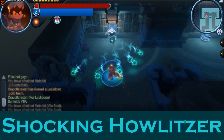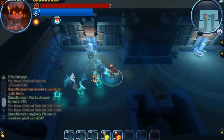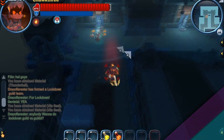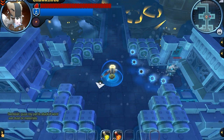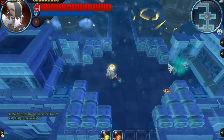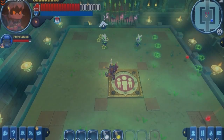Now let's take a look at the shocking Howlitzer. As you can see he's also tier three since he's firing five bullets, and his bullets are dealing shadow damage with a chance of shocking your character if you get hit by them. And here we have a chilling Howlitzer — also tier three since he's firing five bullets. This guy's bullets deal shadow damage, and they also have a chance of freezing your character. So pretty nasty.